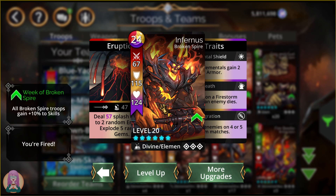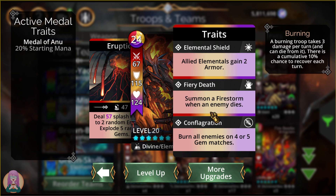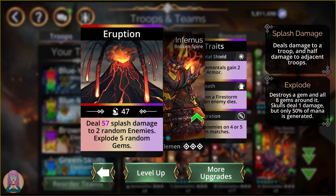We also have Infernus. The great thing about Infernus is that he burns all enemies on 4-plus gem matches. He also summons a firestorm when an enemy dies, does splash damage — splash damage to 2 random enemies and explodes 5 random gems, which means you might be able to loop if the gems fall just right. I like him for his third trait. I don't really love splash damage, but it's very good for using against teams that submerge a lot, since you can still hit them even if they're submerged.